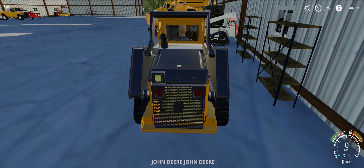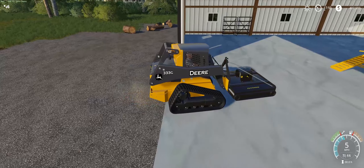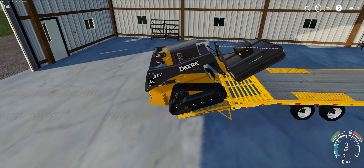Hey everybody, what's up! Today we are in Farming Simulator 19 and we are going to be doing some maintenance on one of our bridges. There's a bunch of brush around the edges of the bridge and kind of going down to the creek — we can just come in there and clean it all up. We got our John Deere skid steer and our John Deere mower.